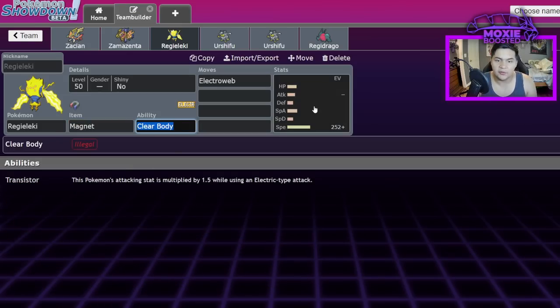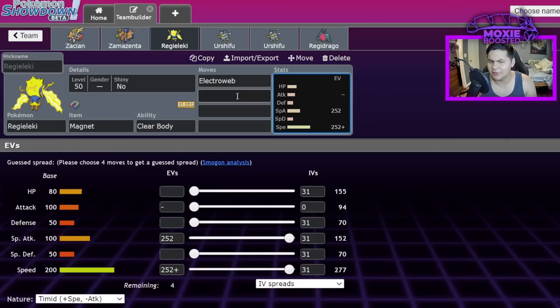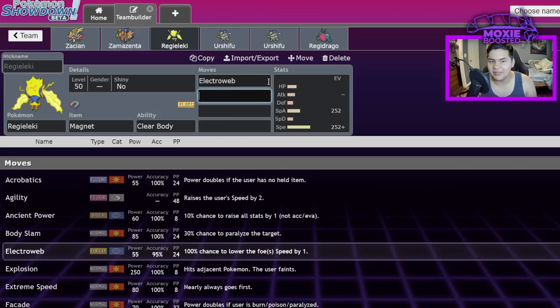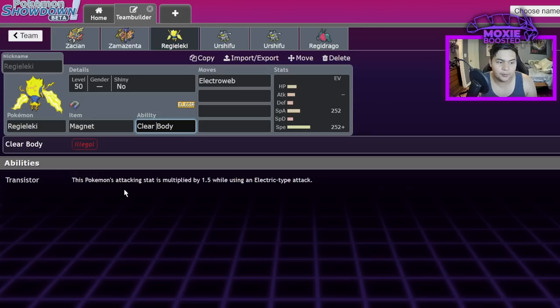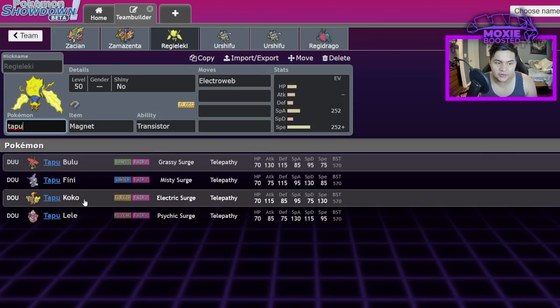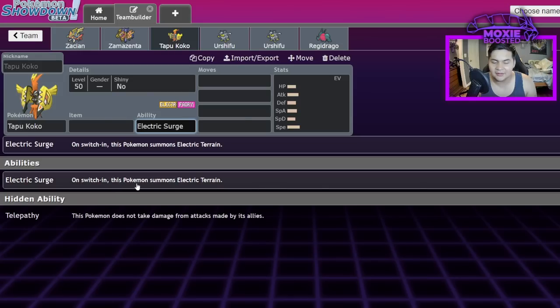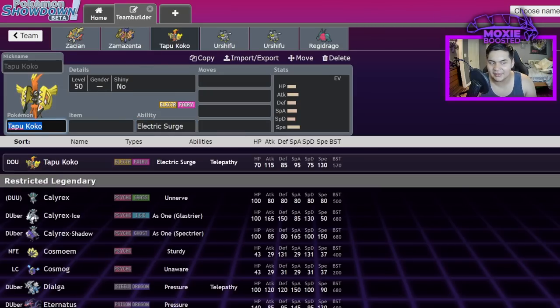The main issue is that Electroweb is not only amazing speed control coming off a 200 base Speed Pokémon, but it's also hitting like a truck with a Magnet and max Special Attack. A spread 55 base power move that also slows down the opponent is just too reliable, especially in doubles. Transistor edges out Tapu Koko — a Pokémon that should hypothetically hit harder with Electric Surge, which multiplies Electric moves by 1.3x. That's the problem.